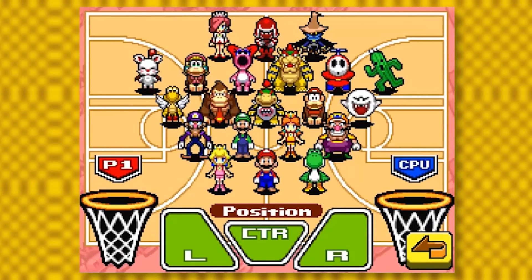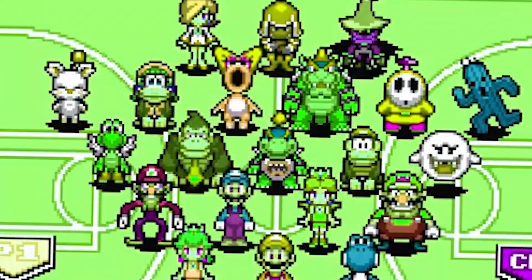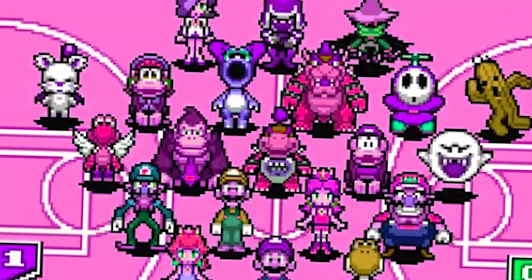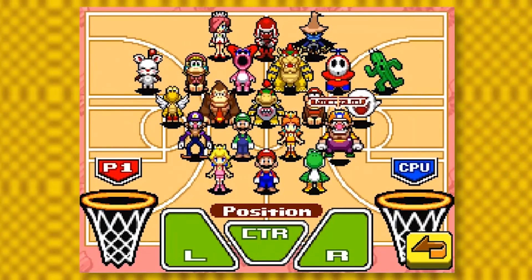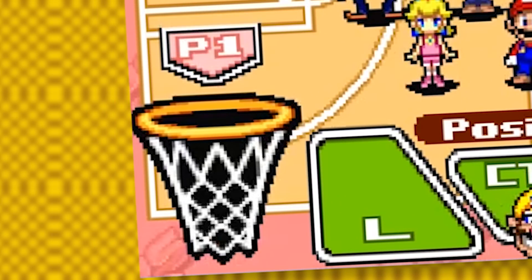The character select music is such a banger. And how do you select a character? That's right — you dunk them into a net. That is epic.